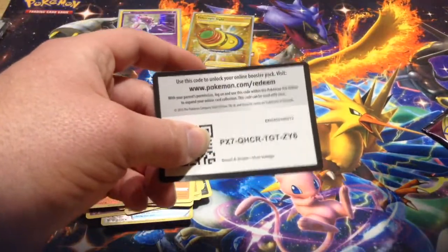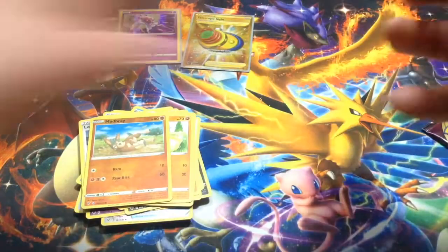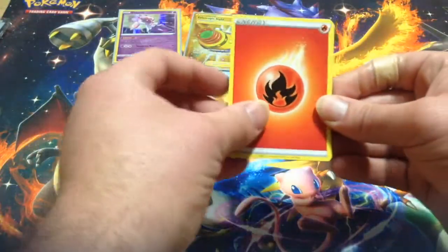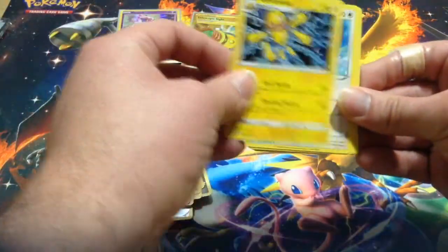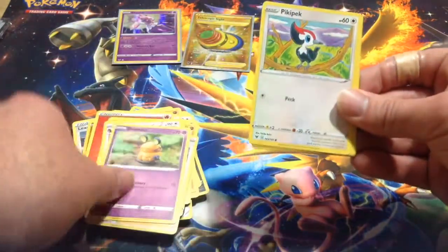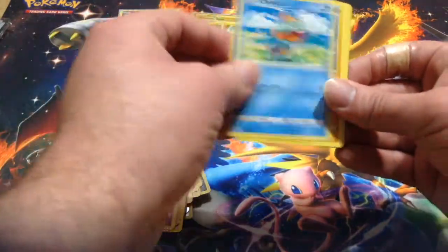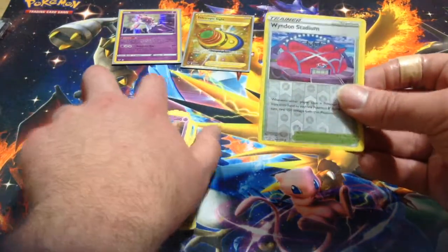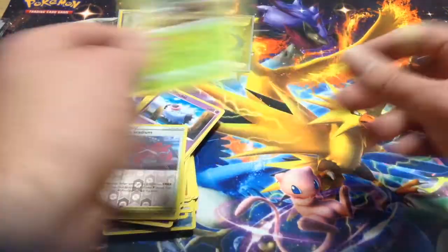Code card for you people who love the code cards. Sorry I don't give them all out — I do play the game now, so I tried to give out some. But here's the Energy. Galvantula, Swellow, League Staff, Dedane, Pepepec, Chiutel, Wubat, Wydom Stadium, Reverse Hollow — which I seem to see a lot — and a Shiftry.